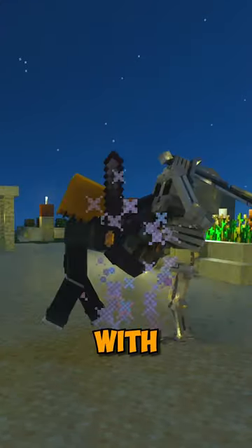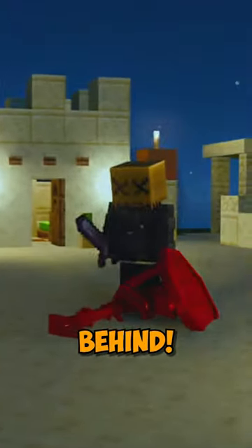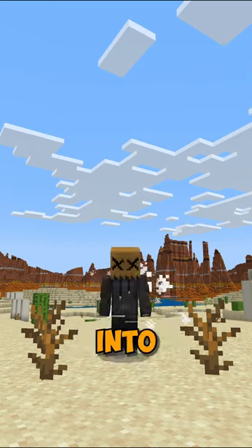These guys can block attacks with their shield, so make sure to attack when their guard is down. Or attack them from behind. I make a lot of these drawings into mobs because...